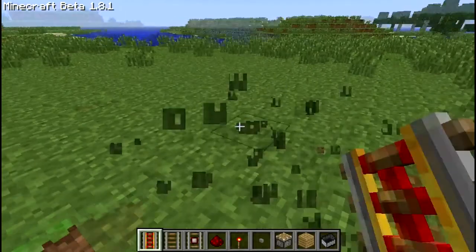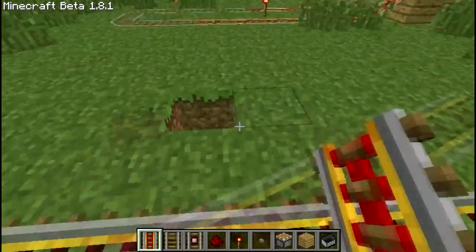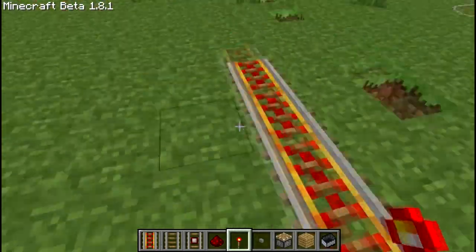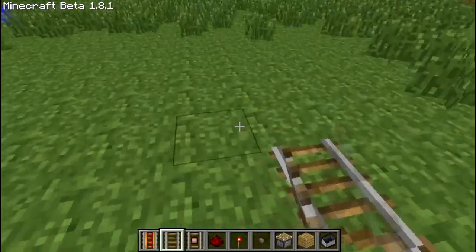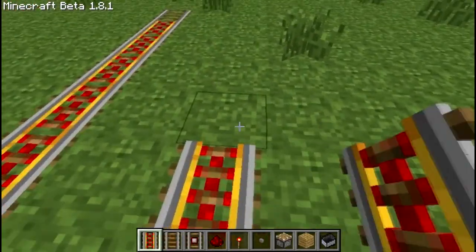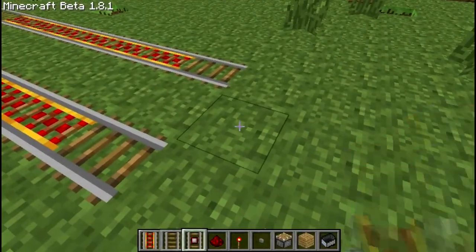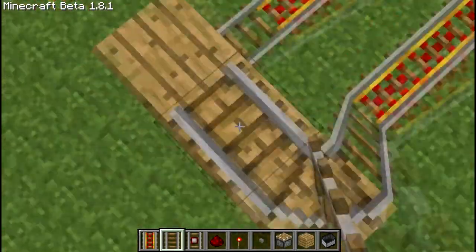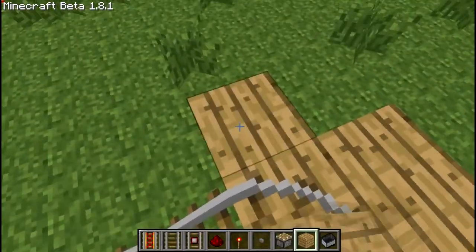En gros je vous montre la base et après vous agrandissez. Vous mettez des boosters là par exemple pour que le minecart parte, parce que sinon il bougera pas. On peut mettre ça comme ça, je vais faire différemment — je vais le poser comme ça. Là on met des rails normales, pas besoin de s'embêter. Là on remet des petits rails boosters. Et là le but justement, on met ça comme ça, vous mettez des rails, et là on met le piston. On va mettre un petit bloc comme ça.